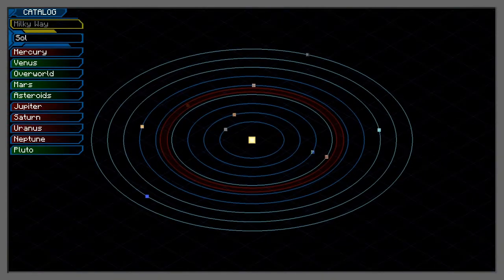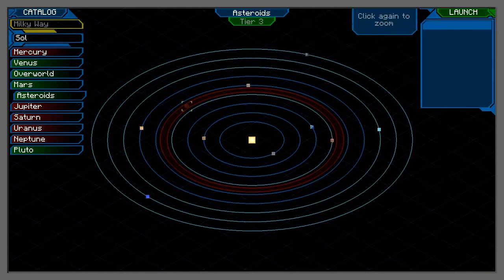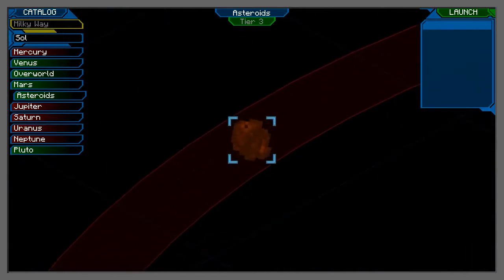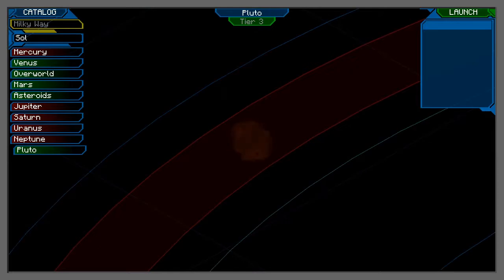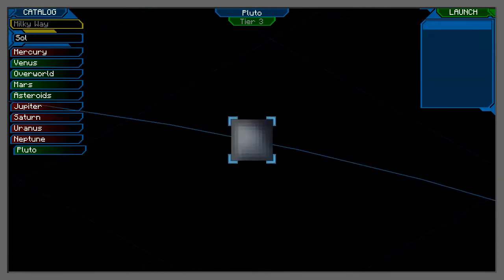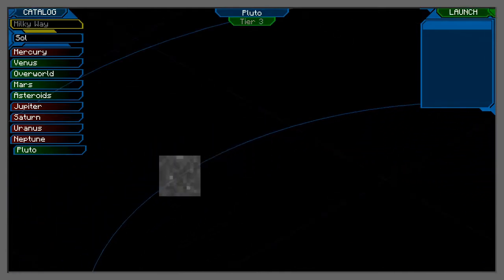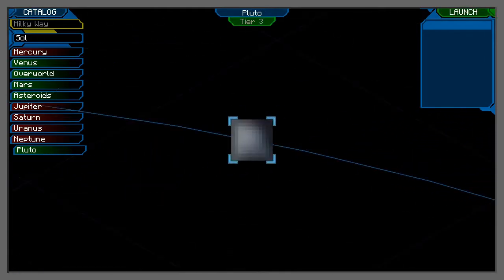So now we've got asteroids, Venus, Mercury, overworld - and we've all been to those. I think Pluto and asteroids - let's have a look at what we've got. Let's zoom into this one. Just asteroids - that's not so exciting. Let's go to Pluto. I don't think we can go to Mercury; it says no tier, nothing. Right, Pluto - let's launch and go after Pluto.